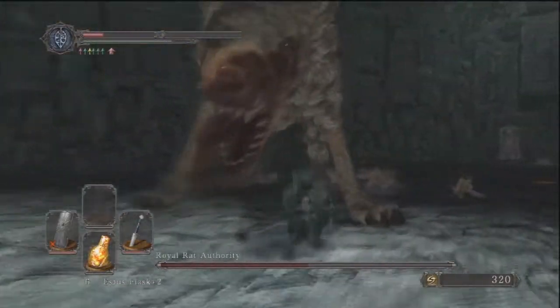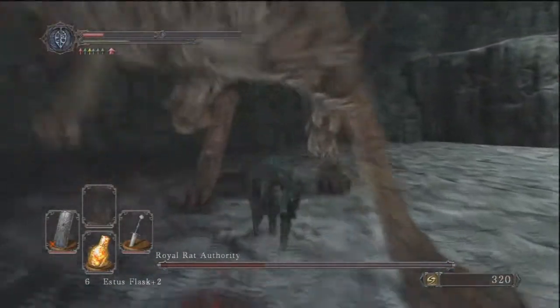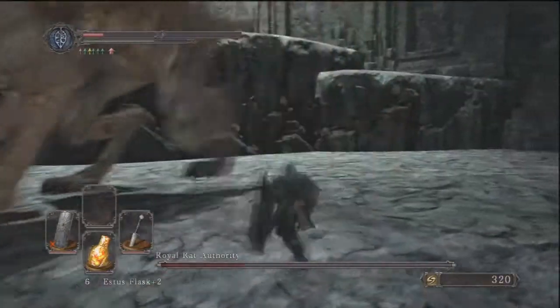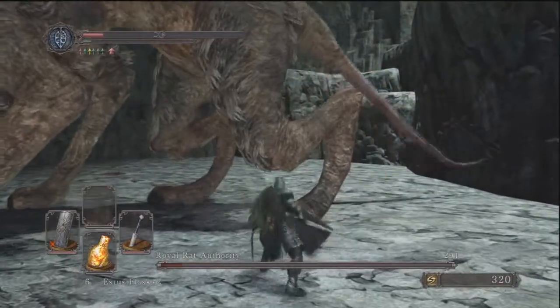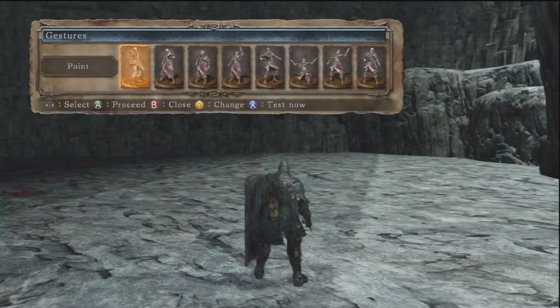When he ends up jumping away from you, make sure you haul ass right back between his legs again, or to the back right of him. You want to make sure that you never have distance between you, because that's when he'll be able to land attacks on you. Do this method, guys, and you will defeat the Royal Rat in no time at all.